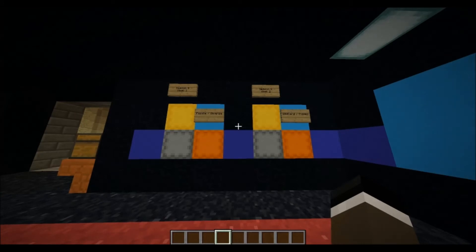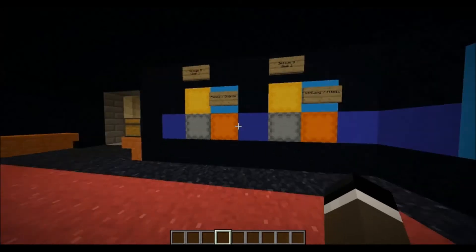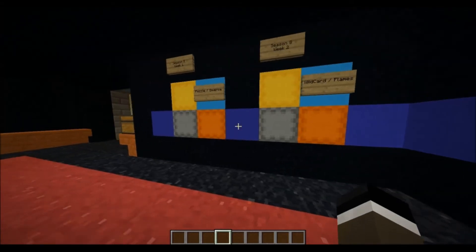Cloudwolf had the brilliant idea to use shulker boxes in his command tournament as people's bodies. I've been using wool for so long, but to display them on the wall, this actually looks much neater. So with his permission, I have gone ahead and used shulker boxes to display stuff.